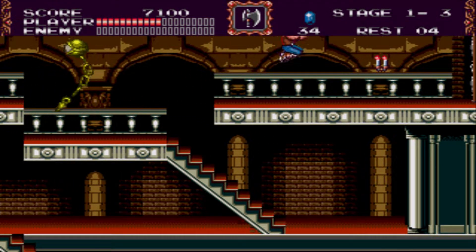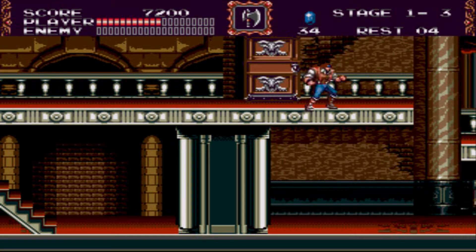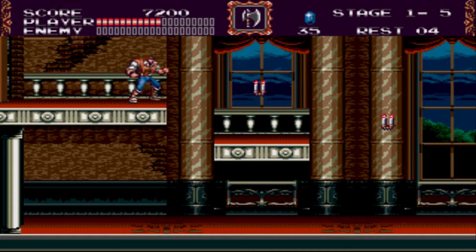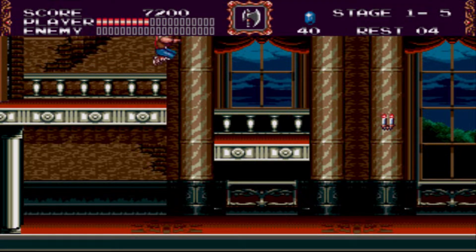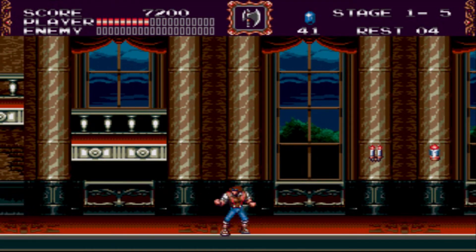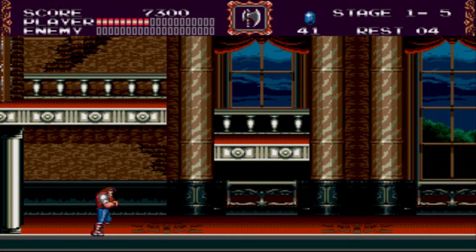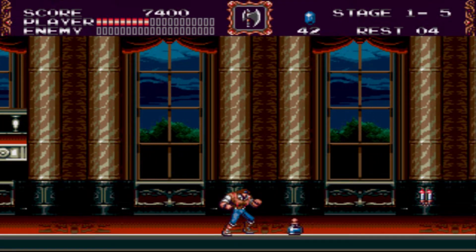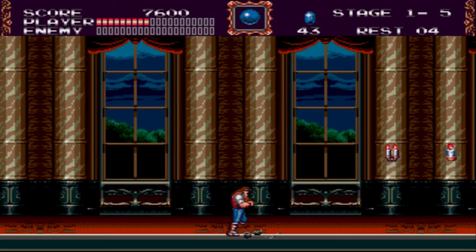So the Vampire Killer isn't as strong for Morris as it would be for a Belmont. I think they explained this a bit more in some extra errata, but also if you play the game Portrait of Ruin, that's actually a straight sequel to this game. Yeah, it's one of those weird spin-offs.